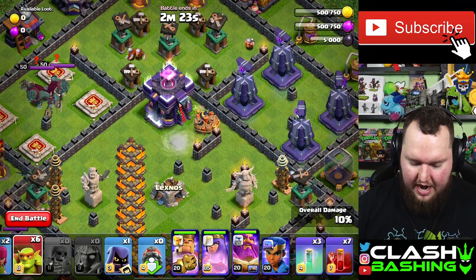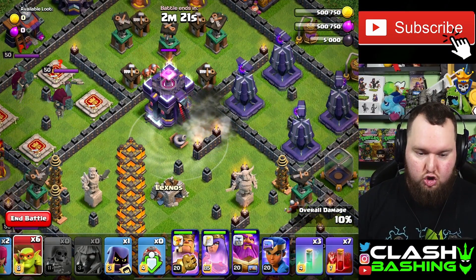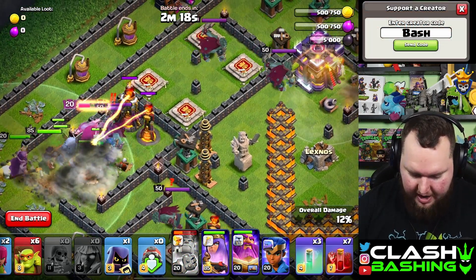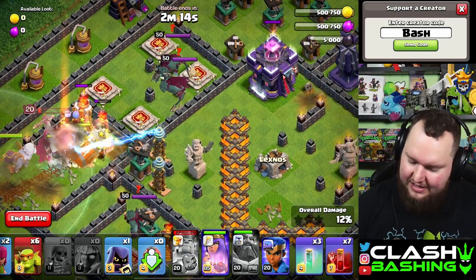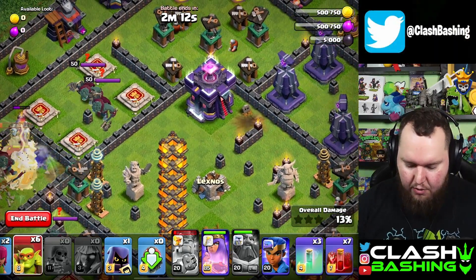While they're working, come back over here and place one Goblin right here to set off some traps. Wait for that tornado to go off and keep an eye on your King — if you have to pop his ability or even the Warden ability, go ahead. He's a low-level King so it's okay.